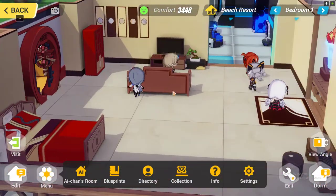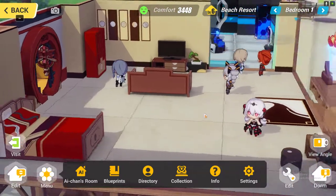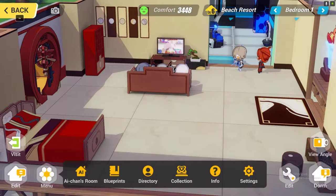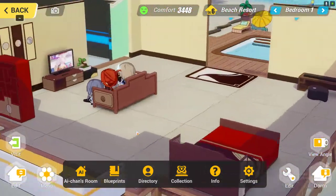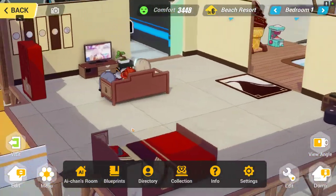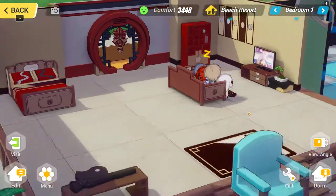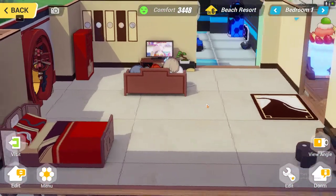Now I'll click Save and Exit. This is basically what it looks like — the comfort level went from 3355 to 3448, so the number increased. The reason I put the sofa in front of the TV is to give a sense that when there are many people, some sit on the floor and some sit on the sofa. As I get more honkai cubes each day, I'll keep adding more materials and gradually increase my comfort level.